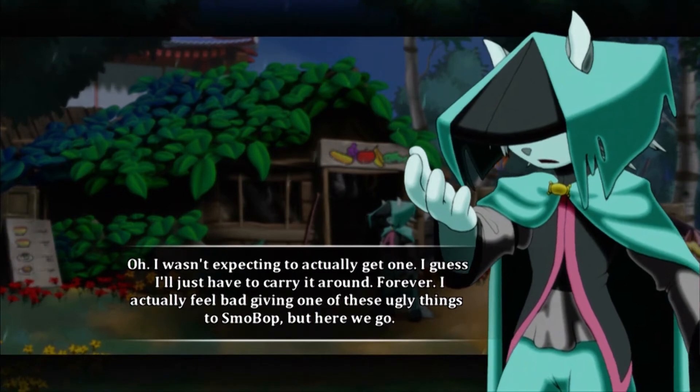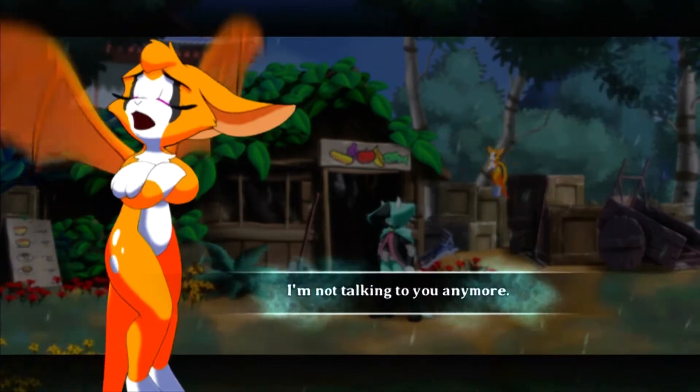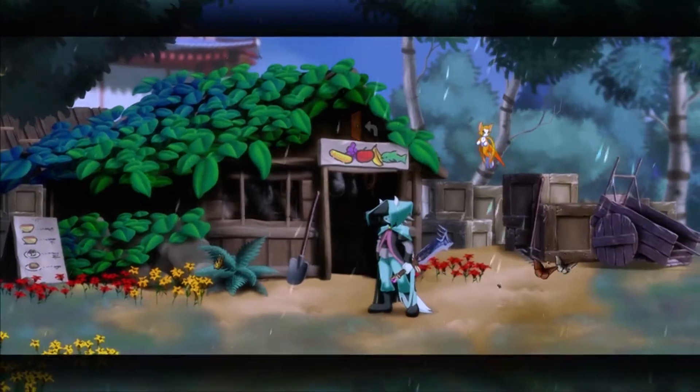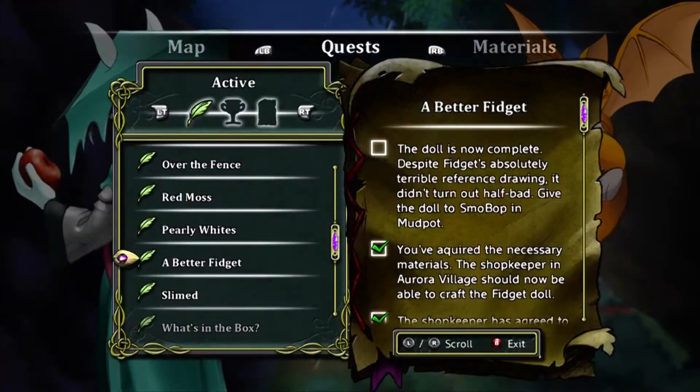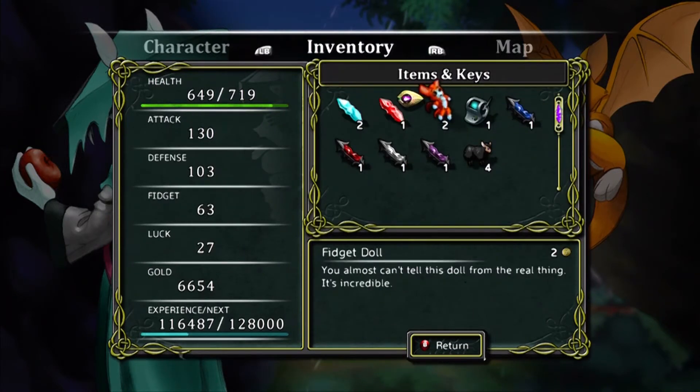I actually feel bad giving one of these ugly things to Smobop, but here we go. All right. I'm not talking to you anymore. So be it. We got a better fidget, I guess. Ain't that adorable.